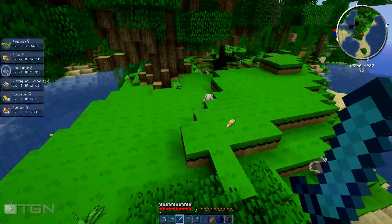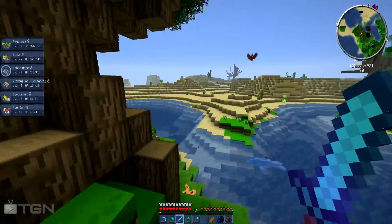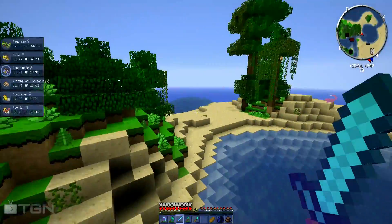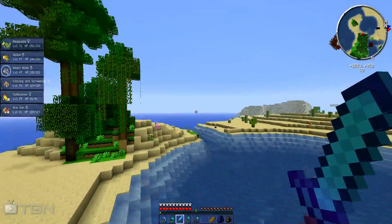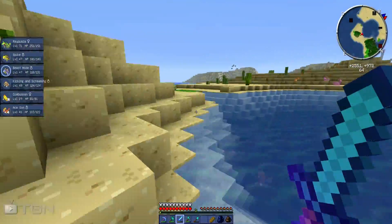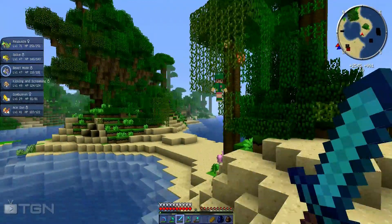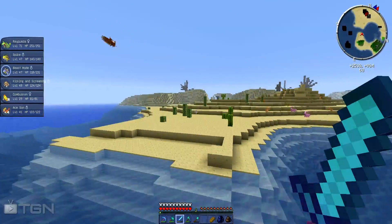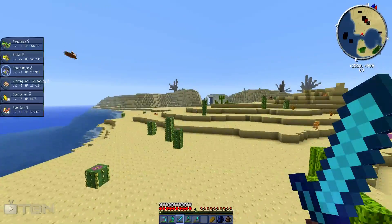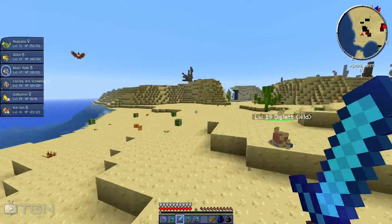Do I want to continue going through here or do I want to go to the desert? I think I'm gonna go with the desert because I can see the land. Should I risk it with the desert? I think I'm gonna risk it because that's a jungle - and it looks like that jungle stretches back to where I came from. I don't want to go right or left because that'll get me off my path to the legendary shrines.